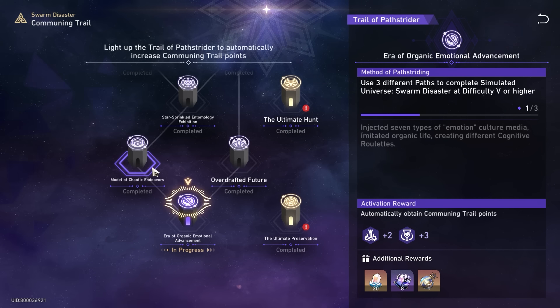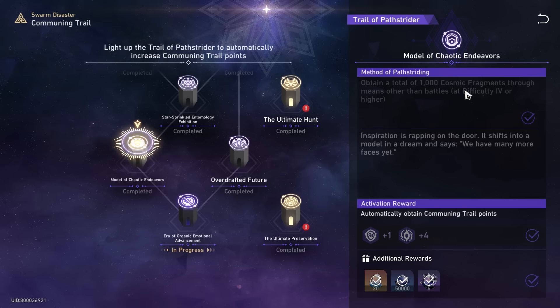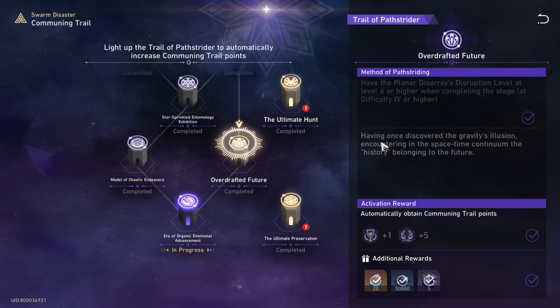Do check out this video right here — I'll teach you how to get the Path of Propagation so you can speed up your runs even faster. Or if you don't have the team comps yet, I'll show you a tactic using a free-to-play team to clear the difficulty and unlock the Path of Propagation. Thank you so much for watching — see you in the next video.